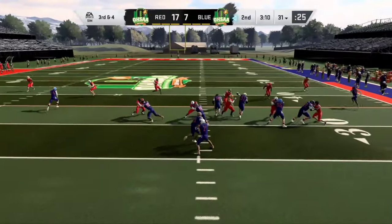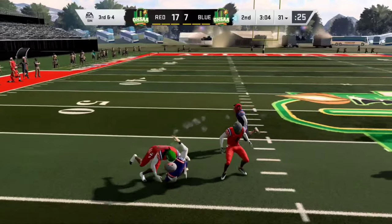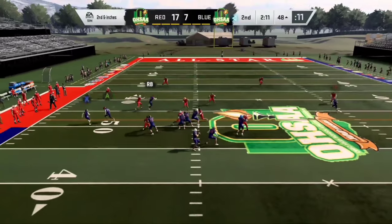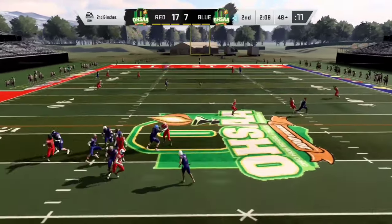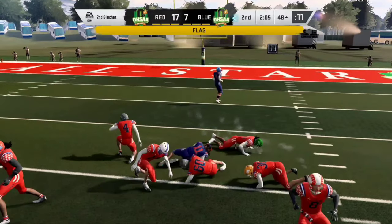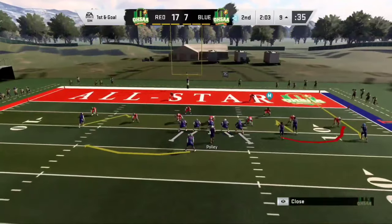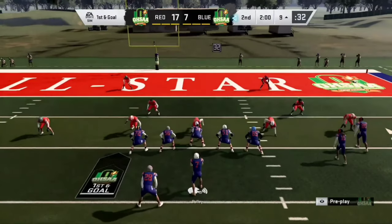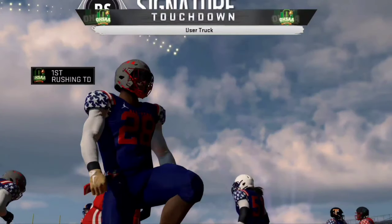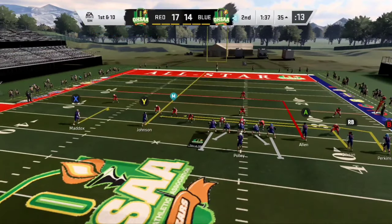First and 10, let's get things going — but we're not gonna get things going if we can't block. Turn it up, let's go. Corey is one broken tackle away from taking that to the crib. Second and inches — he is wide open, let's go. Like I said, this kid right here, wherever he decides to go, he's gonna be special at the next level. Roughing the passer, attacking them for extra yardage. First and goal — let's try to make this a ball game.